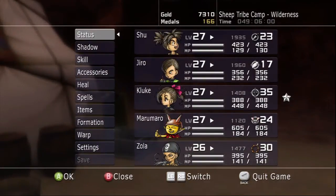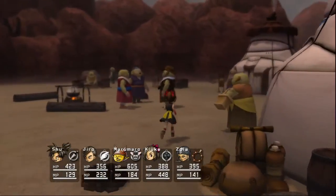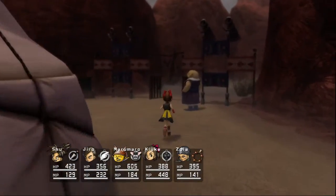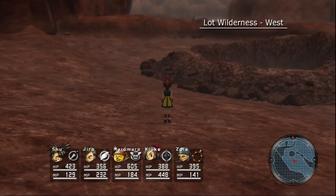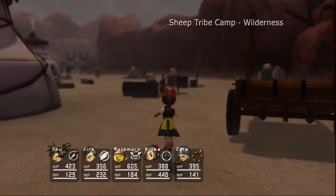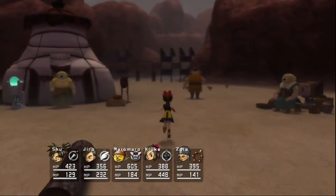Alright, let's see, let's go to the Lot Wilderness East, and I think this will take us there. If not this, then the other one will. No, we need to go East not West, so I think we're in the wrong one here. It's nice that they let you warp from anywhere and not just certain areas. Oh, and we haven't showed off our new field barrier skill yet, have we? Well, now's our time, I guess.